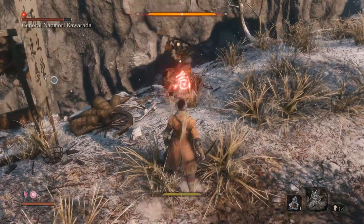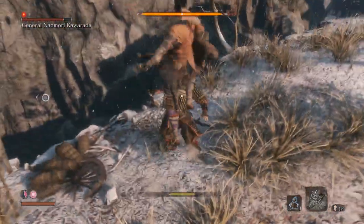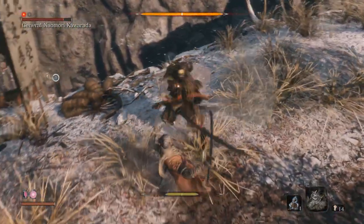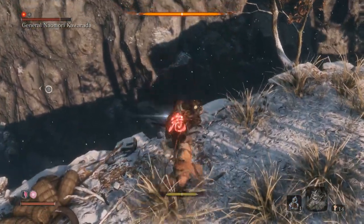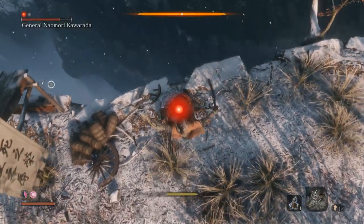Just like with bosses, the higher your health, the quicker your posture will recover. So once you're on low health, you really need to be actively managing your posture recovery, otherwise you're going to get overwhelmed. He's going for the recovery — so chop him and then jump the sweep. And that's the finish.